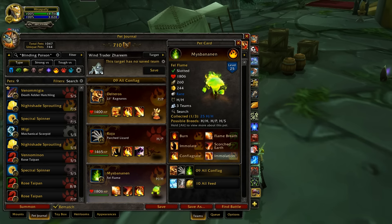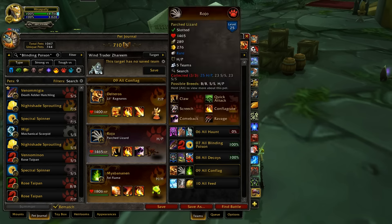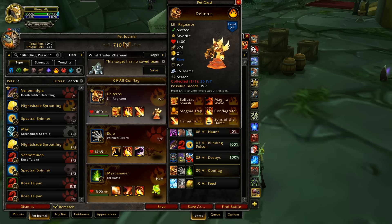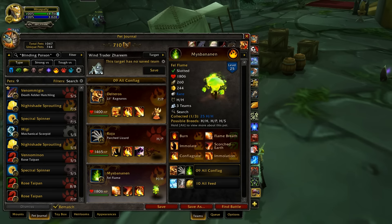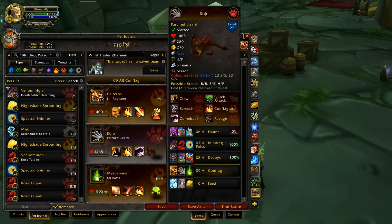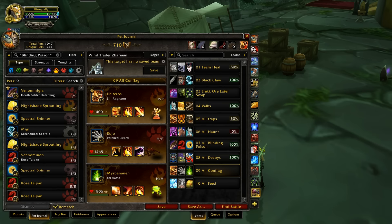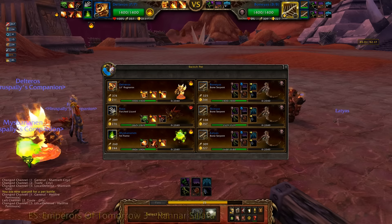Then there's the Fell Flame — he has a lot of health and he's able to throw out Scorched Earth, Flame Breath, and Conflagrate, so he has two ways to put a burn on opponents, unlike Little Ragnaros who only has one. I had to take Flamethrower over Sons of the Flame, though I would have had a much better time if I'd just taken Sons of the Flame instead, because having Flamethrower and Conflagration I just kind of died a couple times without being able to do anything.